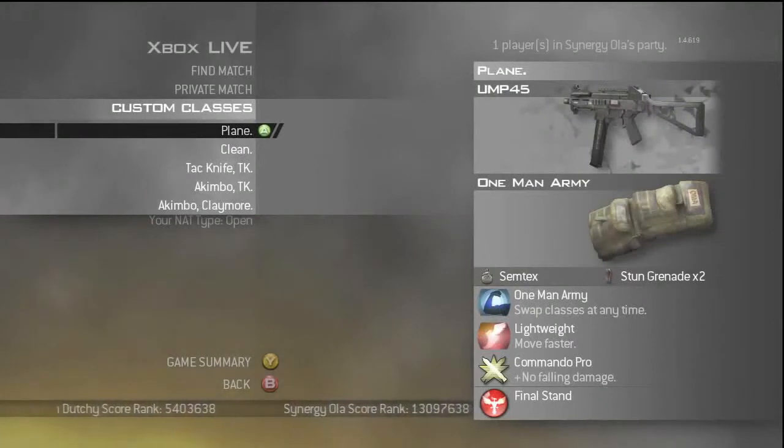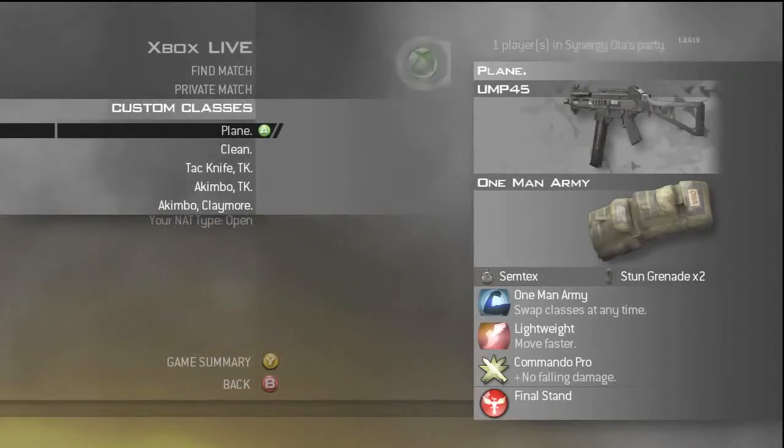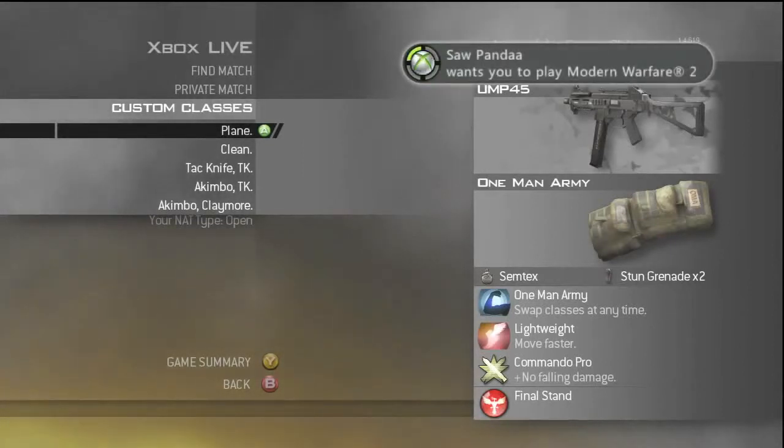This is my first class — I call it 'plane' because that's basically all I use it for. I don't use this class much, just for terminal really to get on the plane. Sometimes I use this class when I get annoyed because the other team is triarding or sweating or whatever you want to call it.